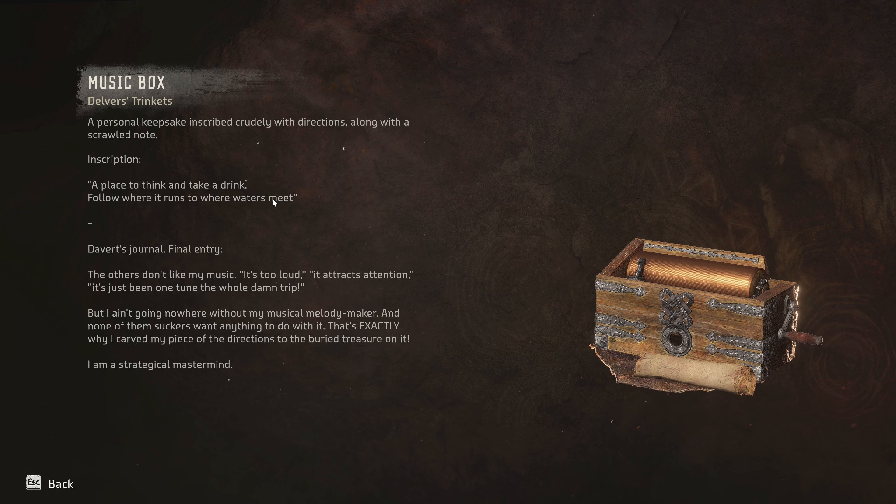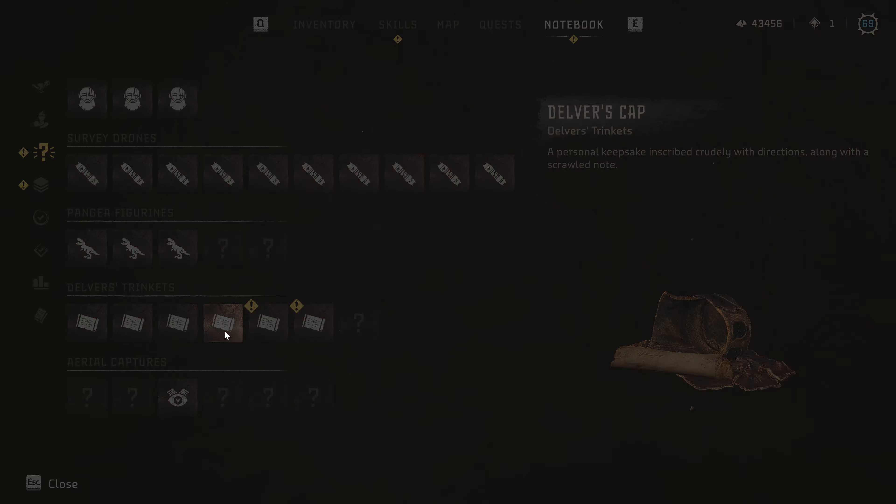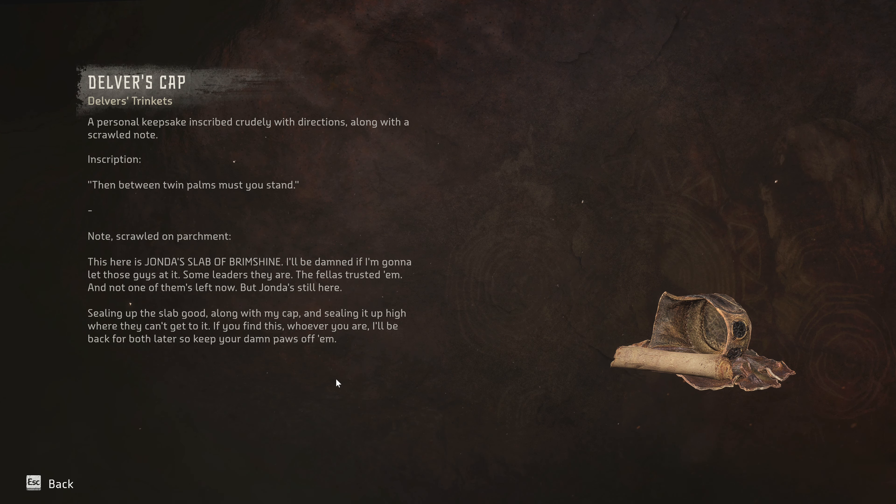The fourth Devil's trinket is a Devil's Cap. Inscription: 'Between twin palms must you stand.' Note scrolled on parchment: 'This here is John Das's slab of brimshine — I'll be damned if I'm gonna let those guys at it. Some leaders they are. The fellows trusted them and not one of them is left now. But John Das is still here, sealing up the slab, along with my cap, and sealing it up high where they can't get to it. If you find this, whoever you are — I'll be back for both later, so keep your damn paws off them.'